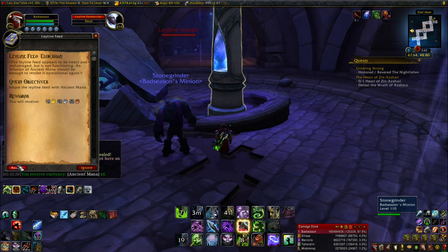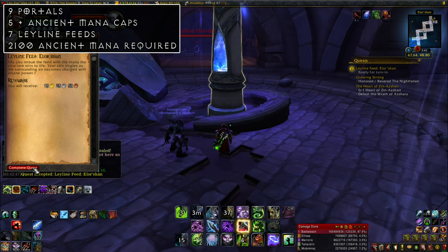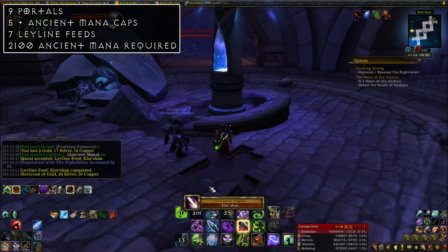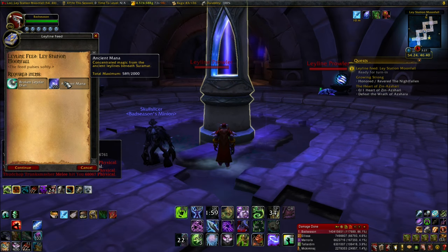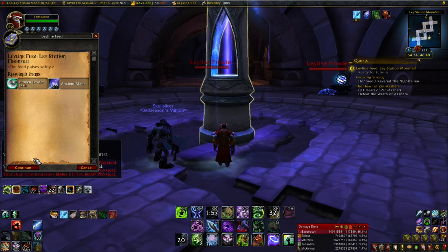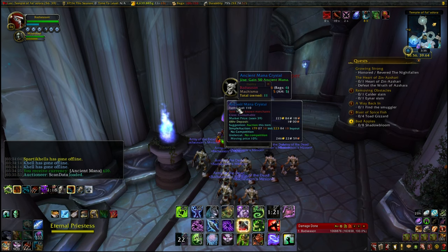In this video I'll show you how to get all of these in one fell swoop so you can max everything out. There are 21 objectives in total: nine portals, five ancient mana cap increases, and seven ley line pylons. I mapped all of them out and this is the optimized route I'll be going over — I'll have a link in the description. Keep in mind a lot of this requires ancient mana; in total you'll need 2100, so make sure you pick up those mana shards along the way.